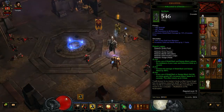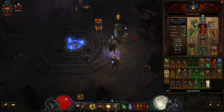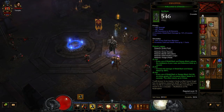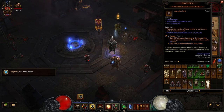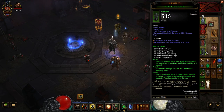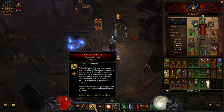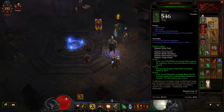For gear, it's going to be very dependent on Roland's. You can run a full six-piece, but on this particular build I'm running five pieces — boots, pants, gloves, shoulders, and helmet — with the Ring of Royal Grandeur to hit that six-piece bonus. The Roland's two-piece: every use of Shield Bash and Sweep Attack reduces the cooldown of your Laws and Defensive Skills by one second, so things like Shield Glare and Laws of Justice come around much quicker.